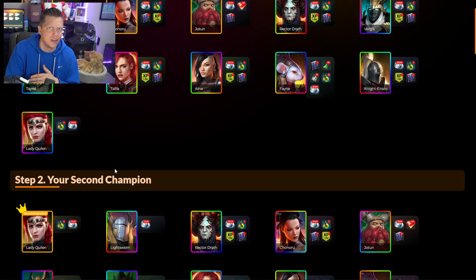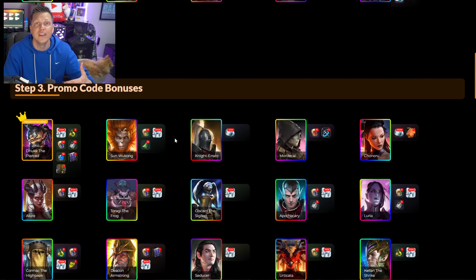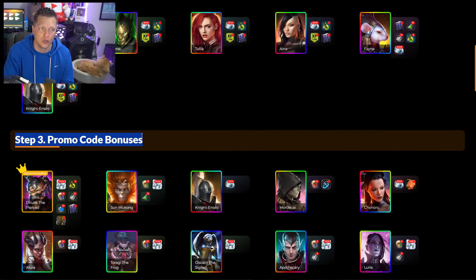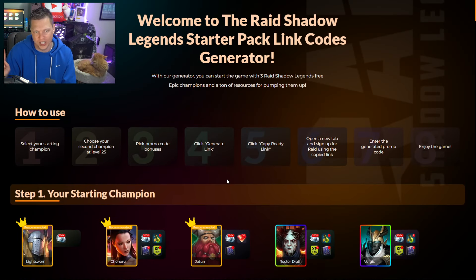That is not a horrible thing that's going to take like a month or anything. If you're a super dedicated player, you're going to hit level 25 on the account literally day one or day two. And if you're just an active casual player, you'll hit level 25 on like day three or day four. So this is very early game still for the second champion that unlocks at level 25. Then the third step, you're going to pick a promo code bonus — it's going to generate a link for you and get you in game.